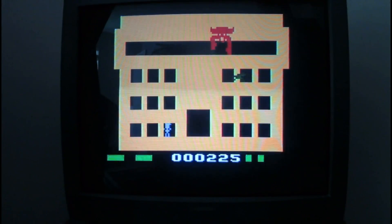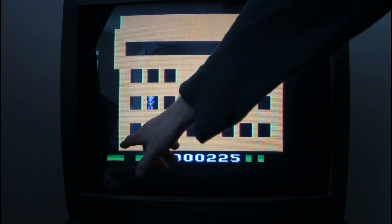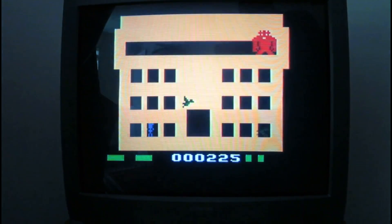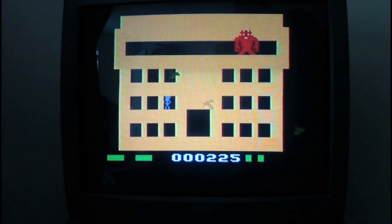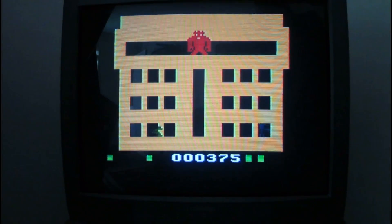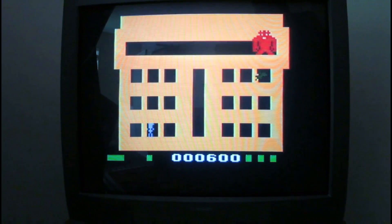I've fixed every window on this screen except one, and I want to show you how you know that. Each row of windows is represented by two bars at the bottom — when they're full, those windows are repaired. If I jump up to a row with a missing bar it shows incomplete health, and when it turns red that means I'm standing on the square that needs fixing. It's not intuitive at first but after a while you get used to it. I'll put a link in the description to download this.